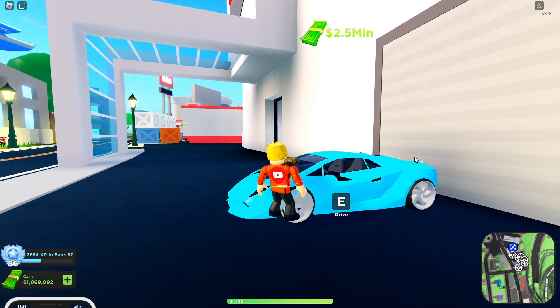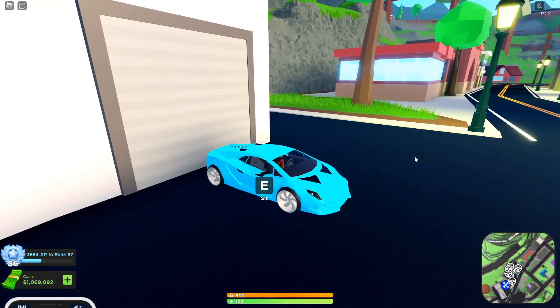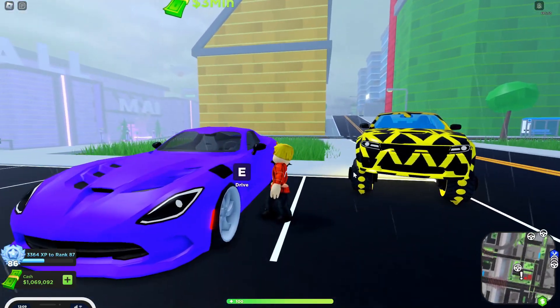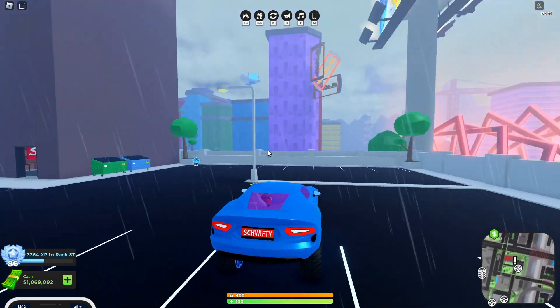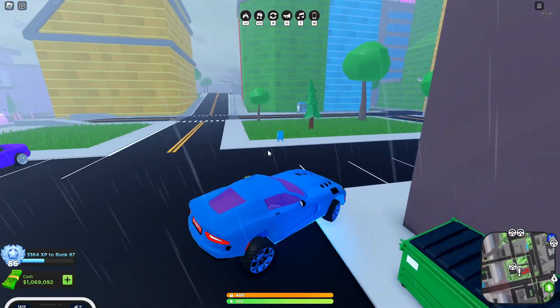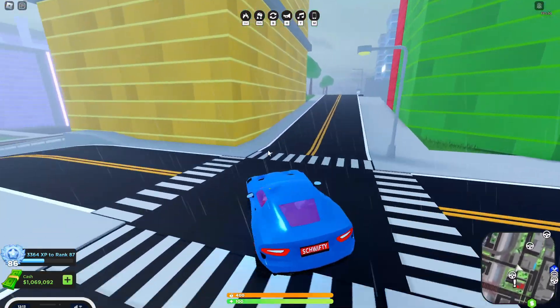Next up we have the Inferno revamp, which is 2.5 million cash at the MC Exotics place. Here it is — I think it looks pretty cool. And finally we have the Stingray revamp, right here next to the Schwifty building. This one's 3 million and I think it definitely looks the best, because it's the most expensive, so therefore it should look the best.